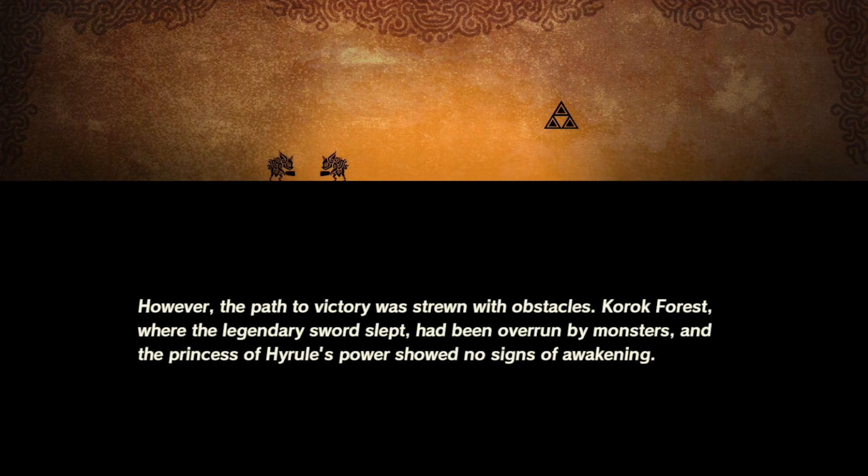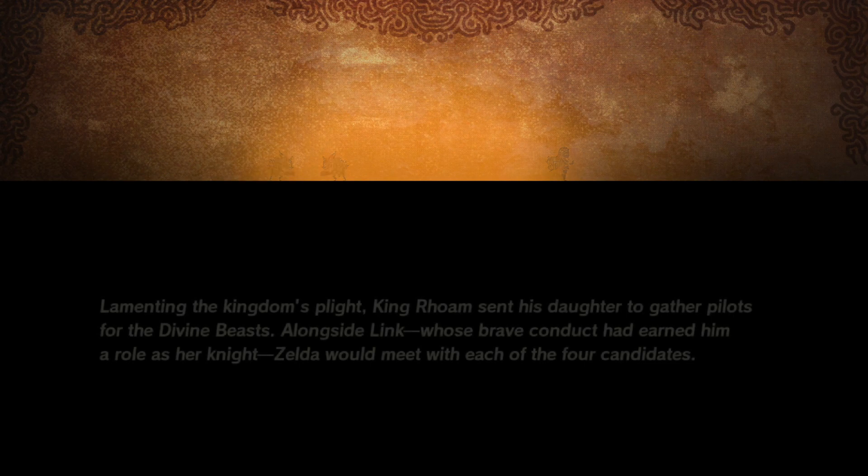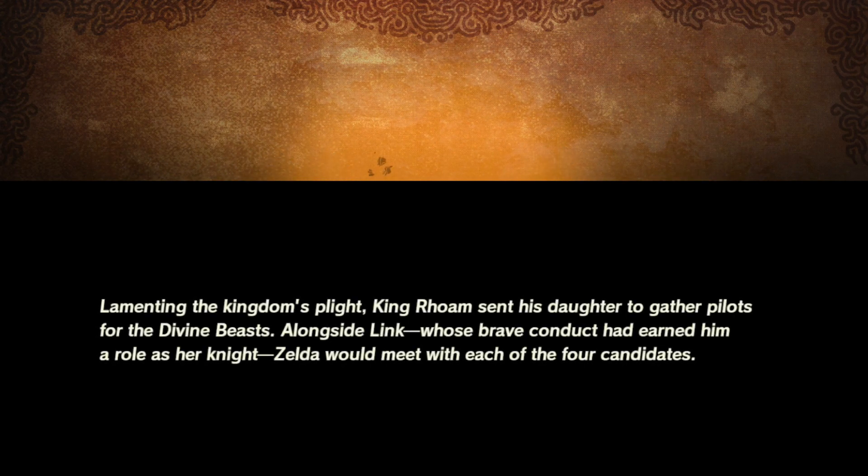Korok Forest, where the legendary sword slept, had been overrun by monsters, and the Princess of Hyrule's power showed no signs of awakening. King Rome sent his daughter to gather pilots for the divine beasts. Alongside Link, whose brave conduct had earned him a role as her knight, Zelda would meet with each of the four candidates.